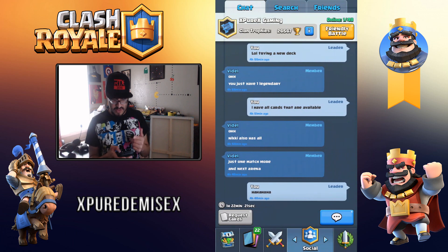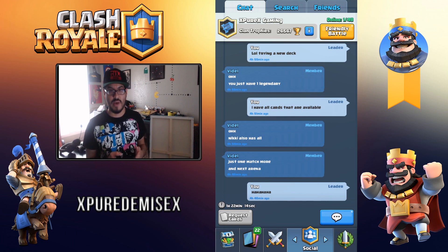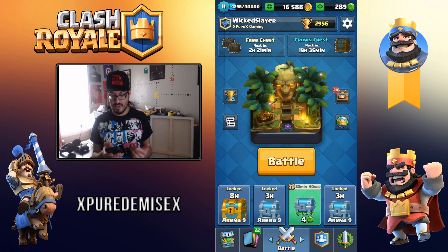If you go to my group, we do have two spots opened up again. We did fill up to 50, and I went ahead and kicked the two lowest people out — they just weren't contributing or helping us out in any way. So in order to join again, you need 2,000 crowns to get in.